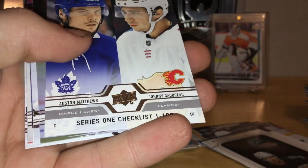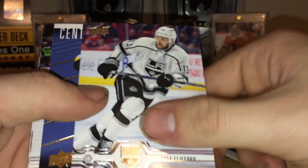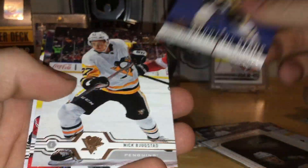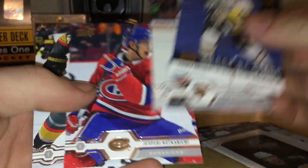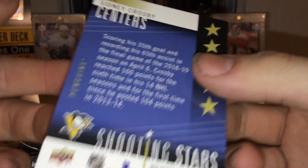Love those Ducks jerseys by the way. Johnny Gaudreau and a Matthews checklist — love the design this year. And I believe these shooting stars are one per box, hobby exclusive only. Sydney Crosby — speaking of the man on the cover — very nice. Yeah, like I said, they're only hobby exclusives, one per box. Not bad at all.